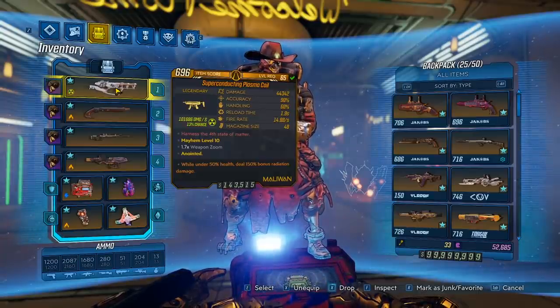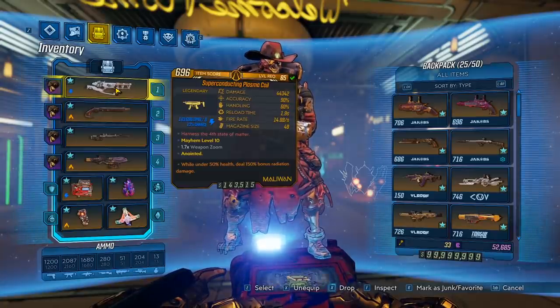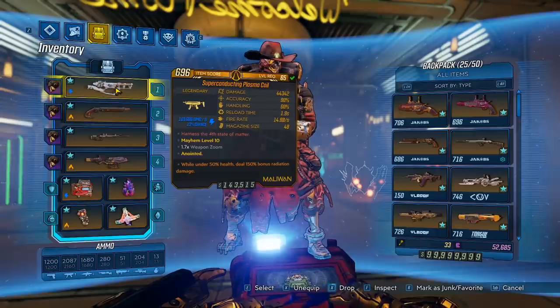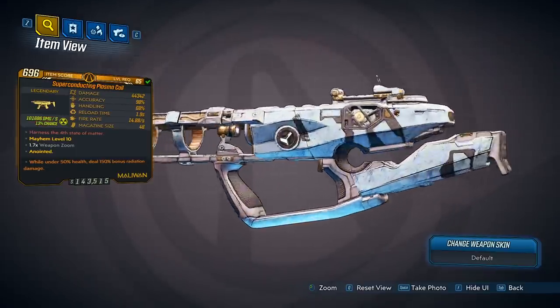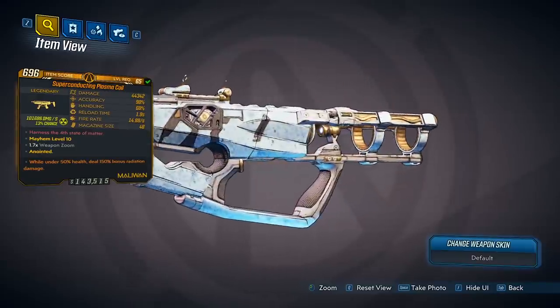Damage, pretty high. Accuracy, great. Handling, not bad. Reload time, not bad for an SMG. Fire rate, really fast, and mag size 48. For the red text: harness the fourth state of matter. One thing you might have noticed is the status effect damage — it is really strong. Also, this gun only comes in the radiation and shock element combo, so it cannot drop in fire, corrosive, or cryo. The weapon does look pretty good. It's got a gold, black, and white color theme, and I think it turned out pretty well.